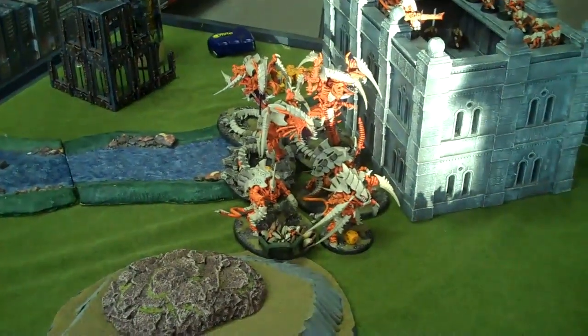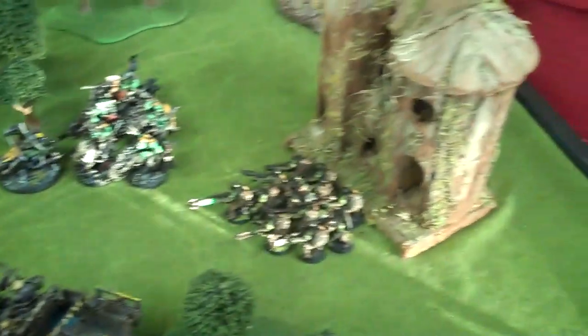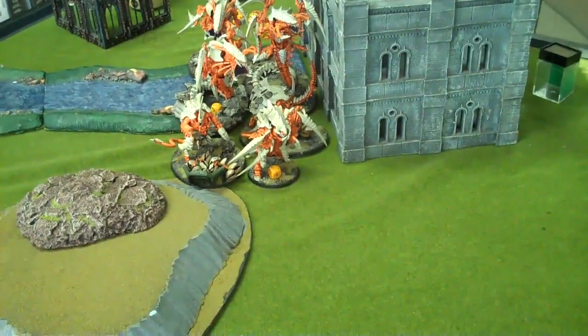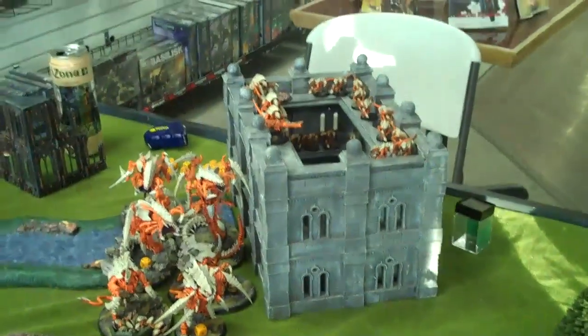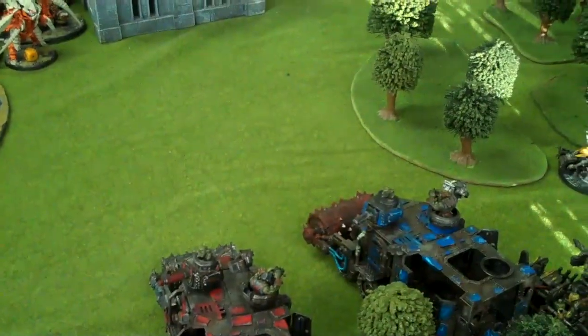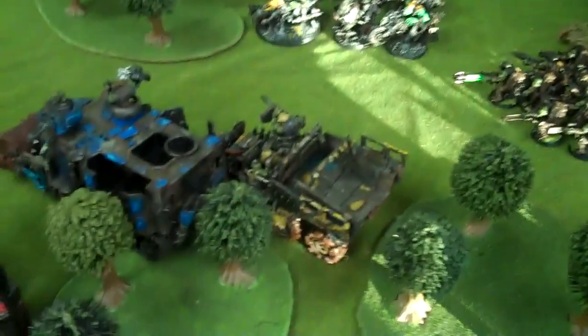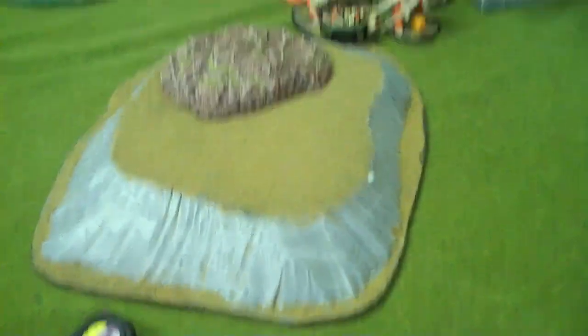Lootas shot at a Trigon — did one wound from this one, and that one over there did three wounds, so he's down to two wounds left. The Shoota Boys from here shot at the Hive Tyrant, putting two wounds on him. These Shoota Boys here tried to do some wounds on the Hive Guard — did nothing. Bike zoomed over there, Trukk zoomed over here. Orks just skated and shot.